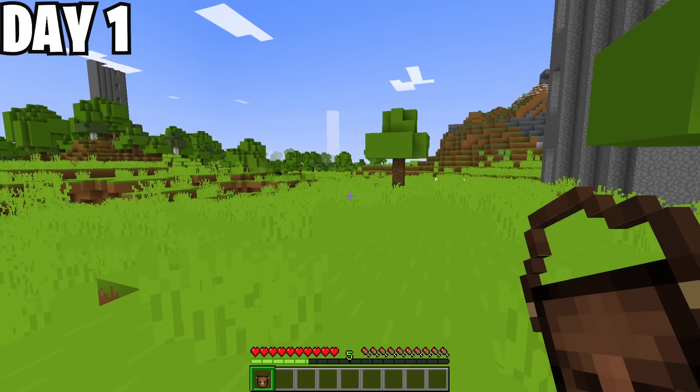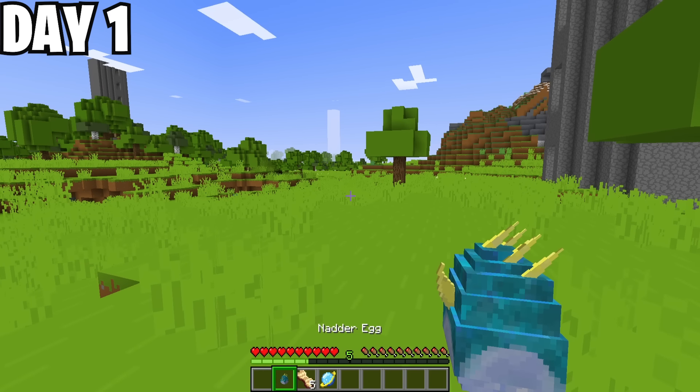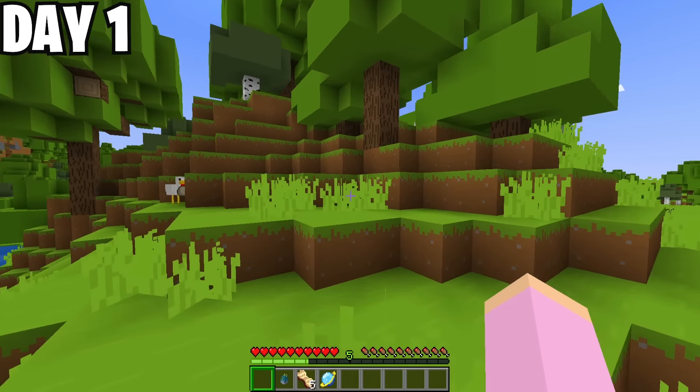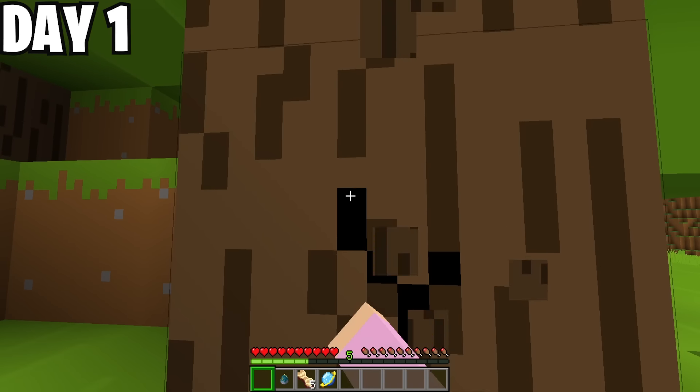Let's check out the dragon I spawned in with. No way — it's a natter! So cool! I needed to get some tools and weapons to defend myself and make some kind of basic camp.